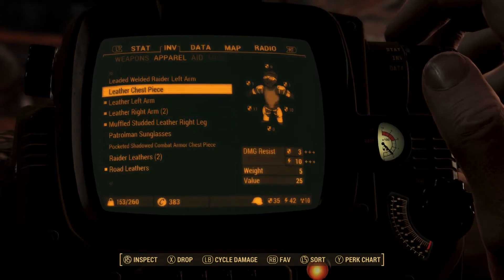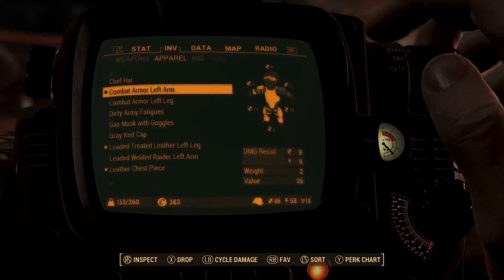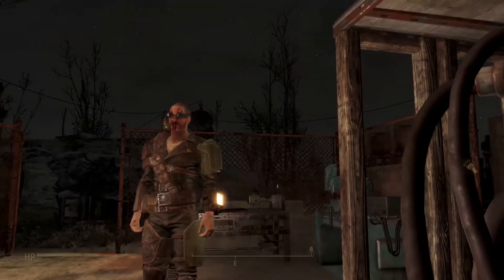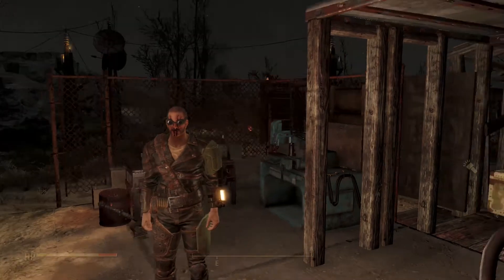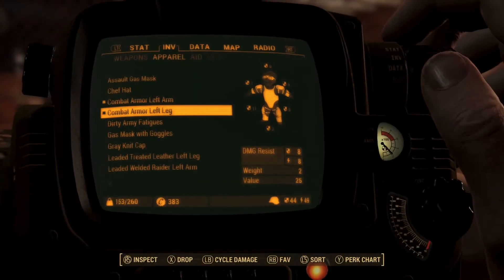I didn't like the combat armor chest plate because it made him look like a military guy. Let's see what the combat arm and leg look like. I do like these — they're kind of streamlined — but I don't think that's the right look for this guy. The left option is a better look, at least until maybe he gets involved with the Brotherhood.